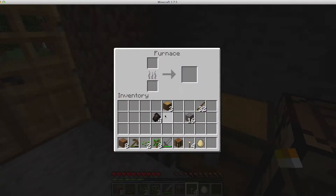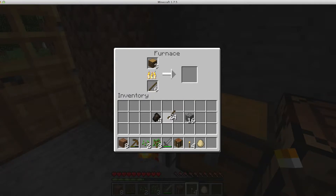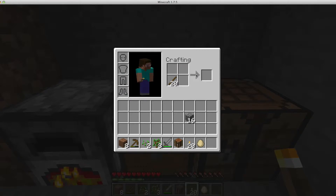The rest you can burn. I'm just using sticks because I don't have anything else. Now that we have our charcoal and our sticks, we're going to go like this and this because we're going to need lots of torches — during the night, we need torches.